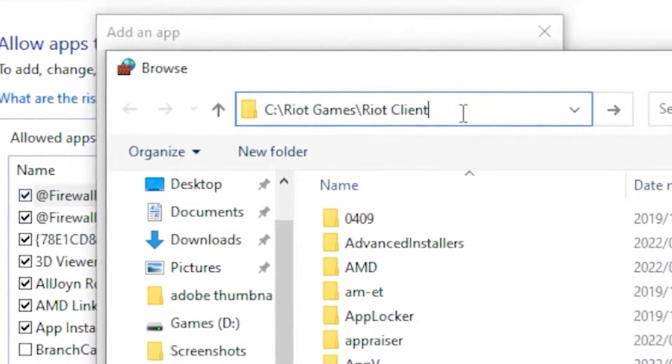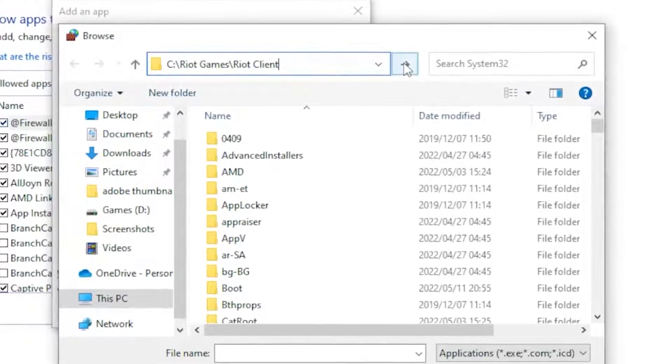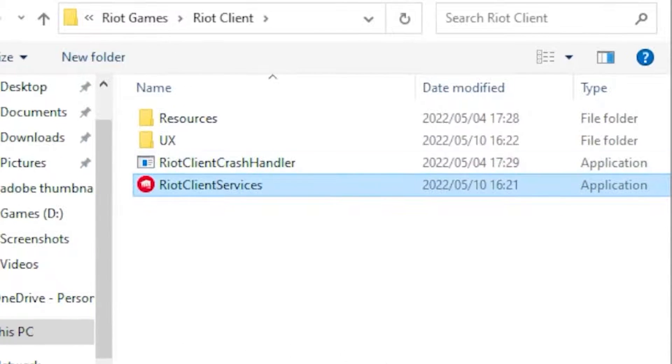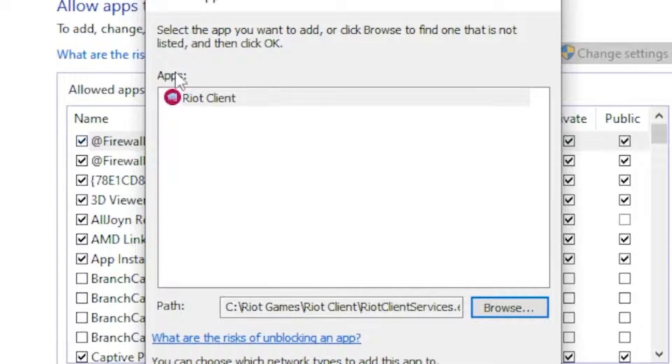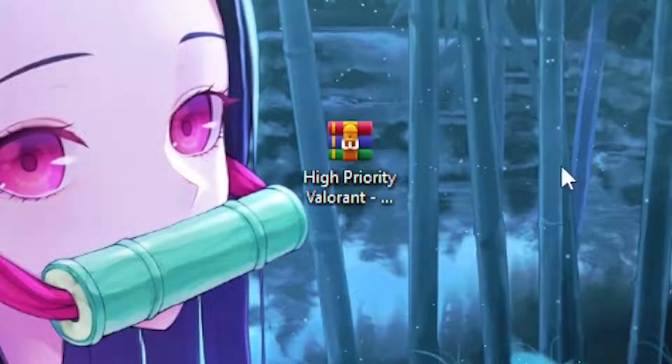Click 'Browse', then head to the search address bar and paste the command — I'll leave this in the description so you can copy and paste it. Once pasted, hit search and add the Riot Client. Click 'Open', then click 'Add' and it should appear in the list.